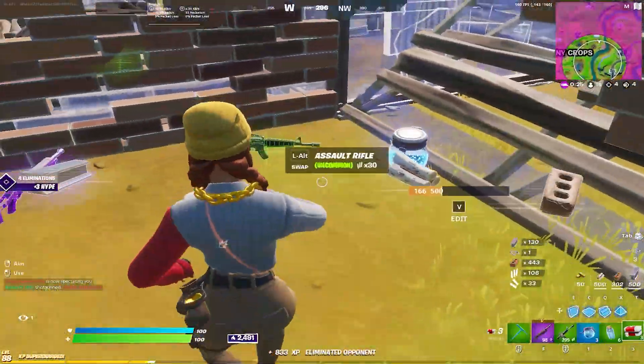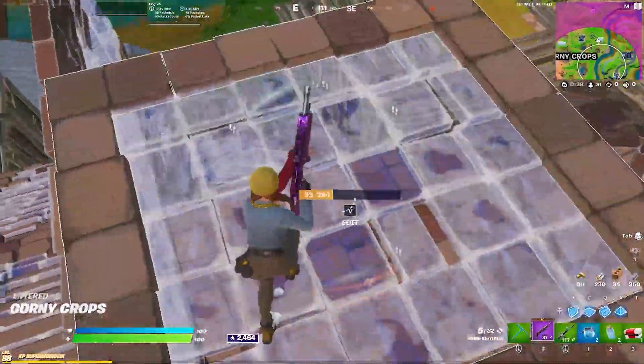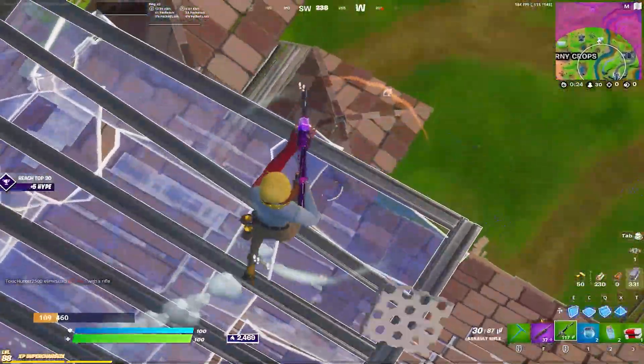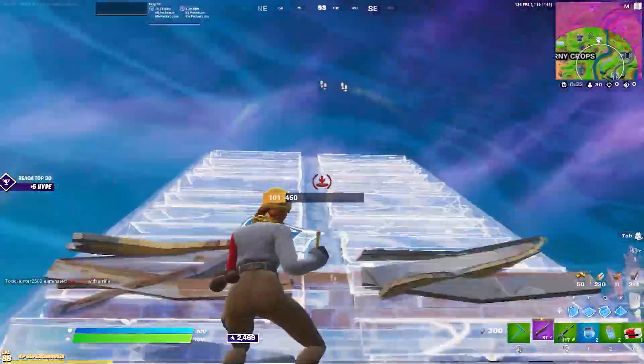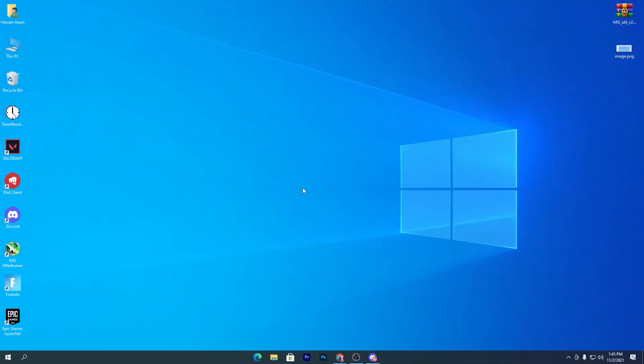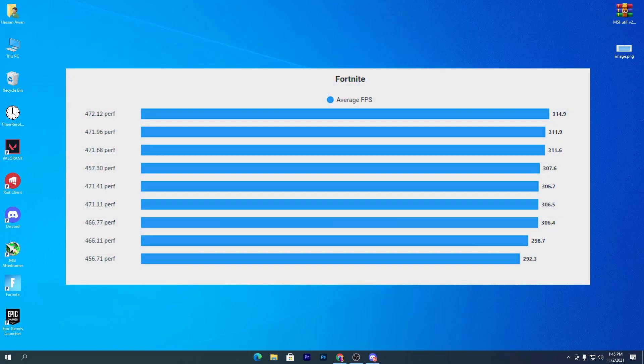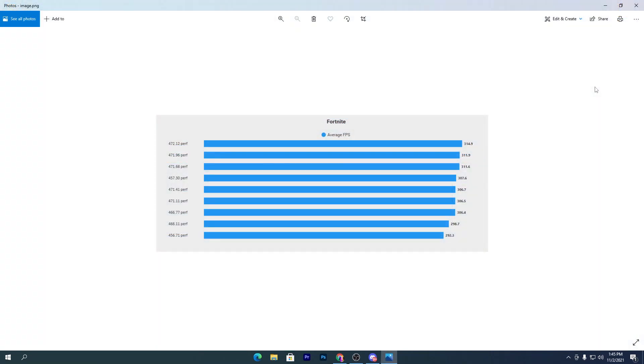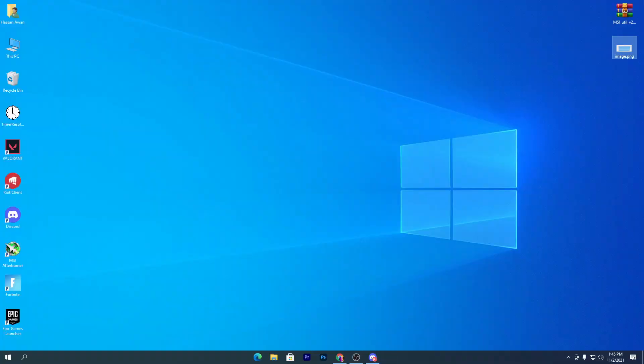Before starting, if this is your first time here please subscribe and turn on bell notifications. Now, the driver variant you need to download — you can check it out on screen. The 472.12 gives you better FPS in Fortnite Performance Mode especially, and that is the version we are going to download.